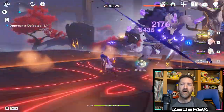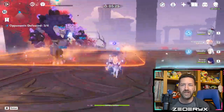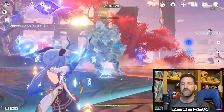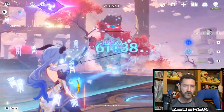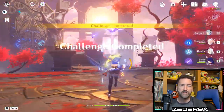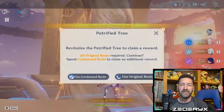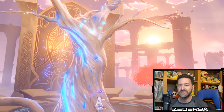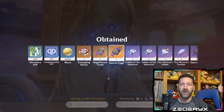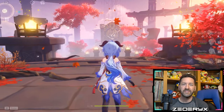My plan is to save all the Emblem pieces to upgrade Raiden when I pull on the next banner, and use the Shimanawa's pieces to find an upgrade for Yae Miko now. I've only collected about 40 Shimanawa's pieces so far, but since Yae Miko is available right now I'm eager to get started. I'm hoping that between the Shimanawa's pieces I've collected and the Gladiator pieces I have lying around, we can make something work. So let's get into it.